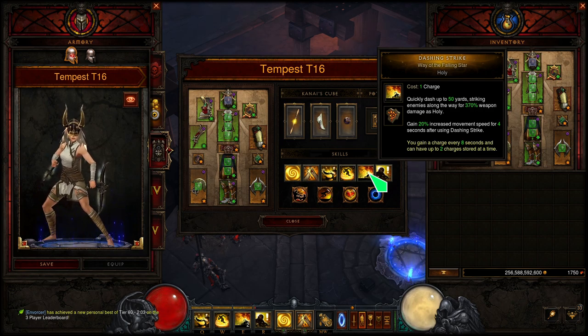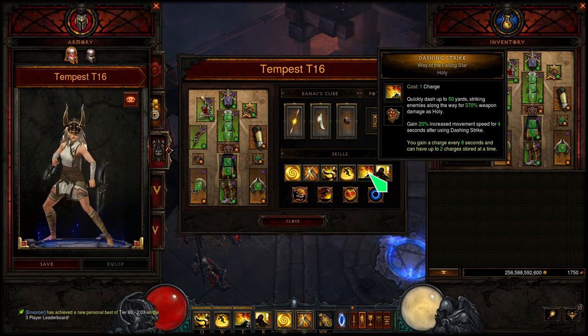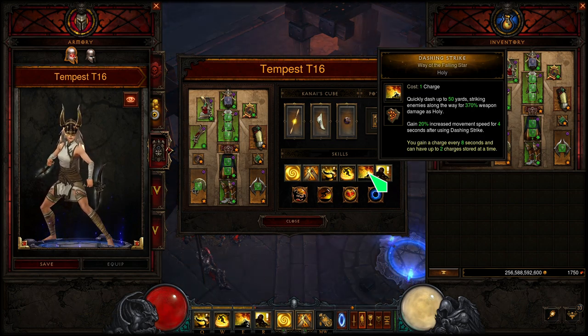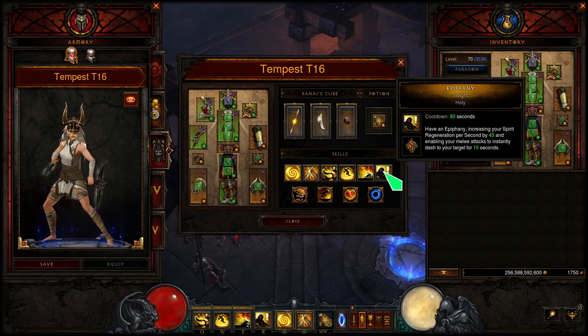Dashing Strike — obviously very good for movement and utility. You'll have two stacks; each stack takes around eight seconds to recharge, though a bit less with our cooldown reduction. After using it, you also gain a nice movement speed boost.